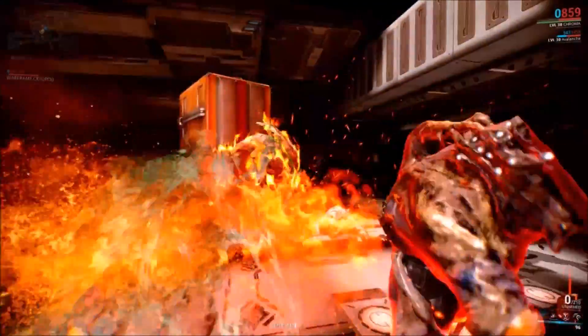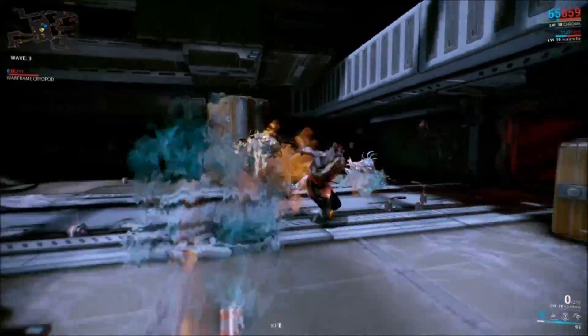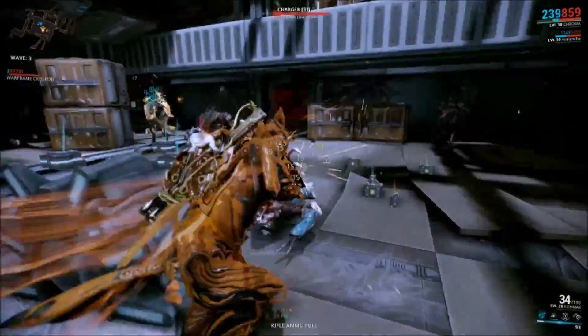Your one ability is a toggle ability as well — I don't know if I mentioned that. Yes, you do toggle it on and off, so essentially you just go into fire breathing mode.